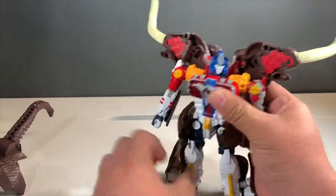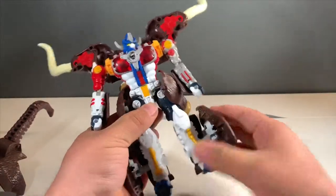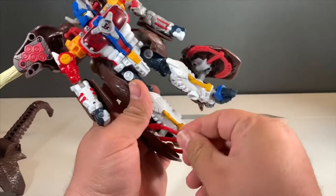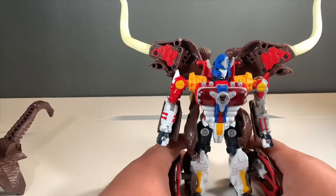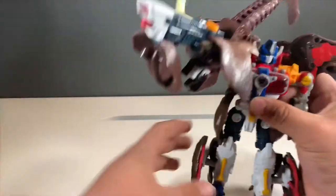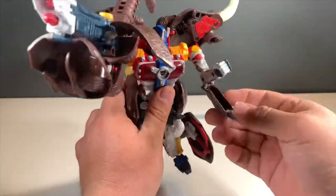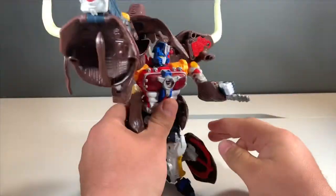Poseability on the guy is great. He does have a couple gimmicks. You can put these missiles forward - I had them facing back so they'd be less intrusive. There we go - you have the missiles that can launch. Then you have the cannon - BFG. Those are projectile weapons. He looks pretty cool. Then you have this other weapon which is like a little beating stick - there you go, so you can beat people with it.